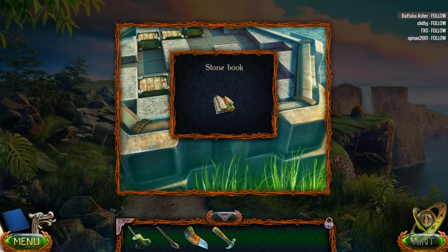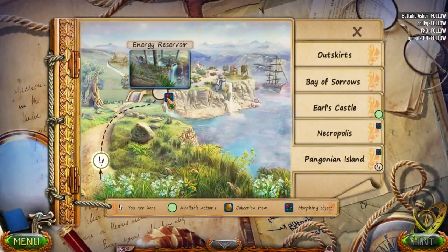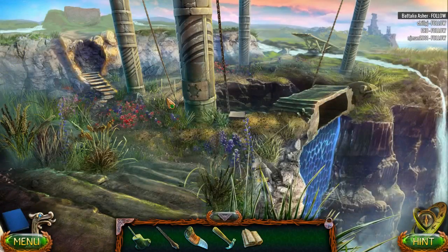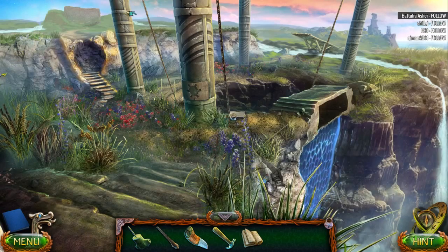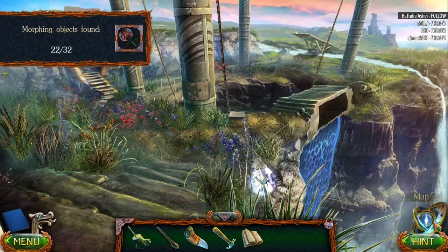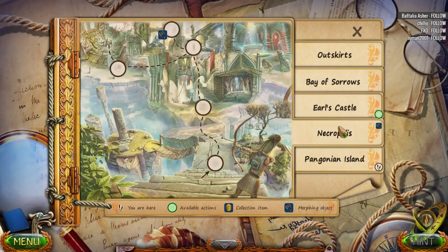We now have a book! It's a book, we gotta use the book. Morphing object here. We need a morphing object - found it!